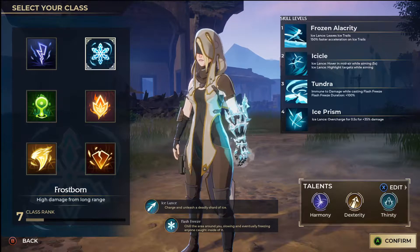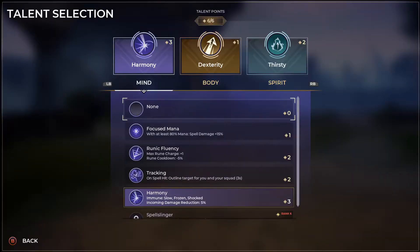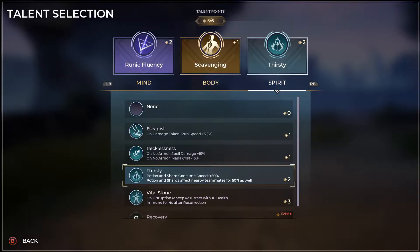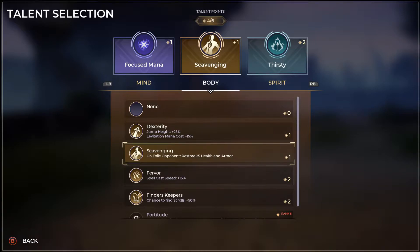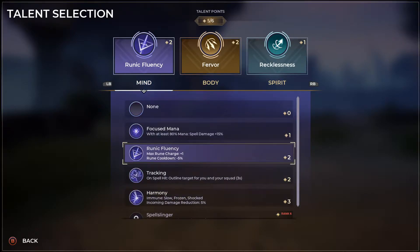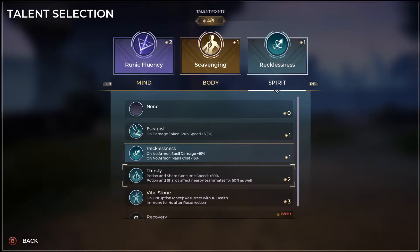Next we'll cover the talents I recommend running with Frostborn. I have a build for consistency, a glass cannon build, and what I'm calling the solo build. For the consistency build I recommend the mind talent of either Harmony or Runic Fluency, the body talent of either Dexterity or Scavenging, and the spirit talent Thirsty. For the glass cannon build: mind talent Focused Mana, body talent Scavenging or Fervor, and spirit Recklessness. For the solo build: mind talent Harmony or Runic Fluency, body talent Scavenging, and spirit talent Thirsty or Recovery.